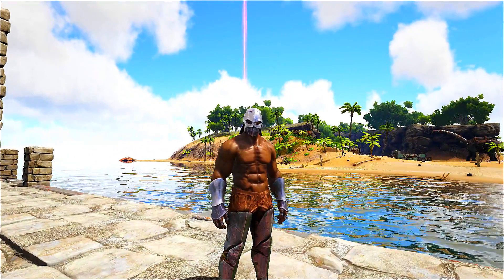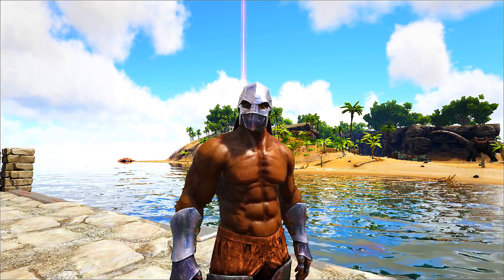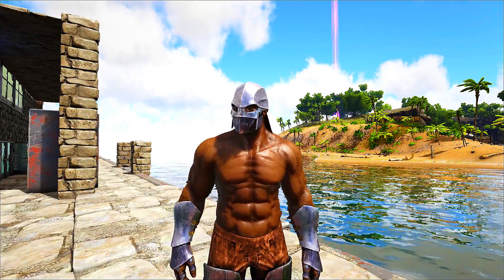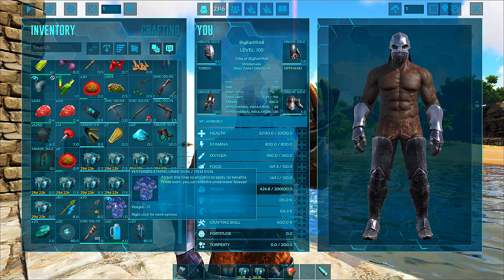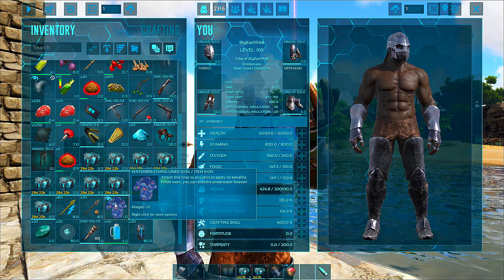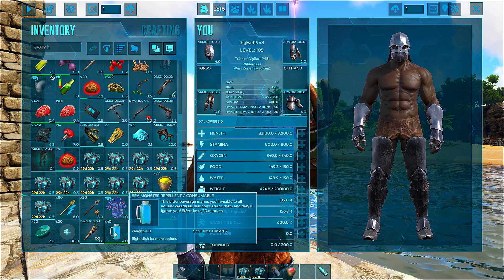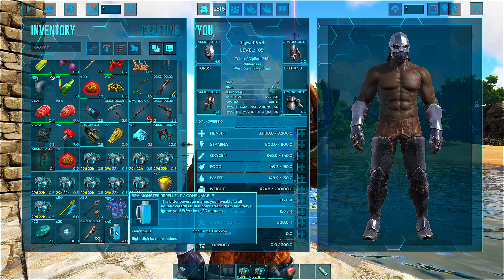Today I want to show you guys something. I got this mod right, and it's amazing. It's allowed me to craft some stuff. Check this out — water breathing liner skin. Attach this liner to any shirt to apply its benefits while worn — you can breathe underwater. Also check this out: the sea monster repellent. This beverage makes you invisible to all aquatic creatures. Just don't attack them and they'll ignore you. The effect lasts for 30 minutes.